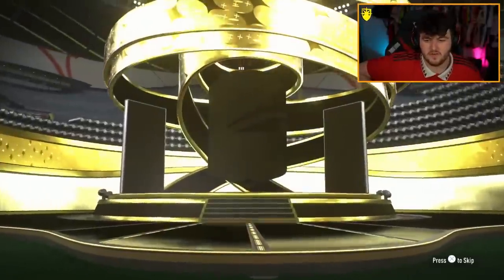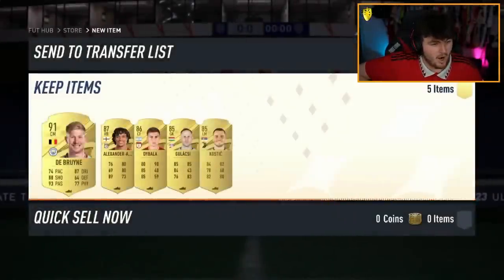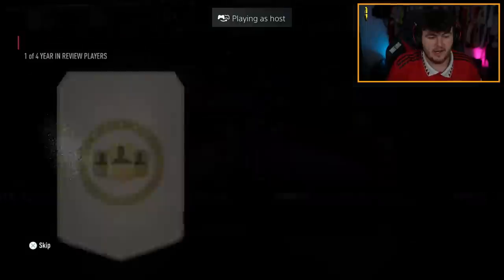All right, here we go — EA Sports, show us the good stuff. De Bruyne — De Bruyne 91 is good fodder, we're happy about that, but the rest of it is pretty bad. We have a couple of year-in-review player picks.